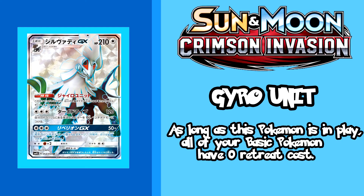His secret rare form recently came out not too long ago and his evolution is pretty badass and worth the trouble of running Type Null. Silvally GX's ability Gyro Unit allows every basic Pokemon you have in play to have 0 retreat cost, meaning all your Pokemon come with a free Float Stone so you can attach a Fighting Fury Belt or even a Choice Band without sacrificing their mobility. The best part is that Silvally GX is a colorless card, meaning you can run him in nearly every deck.